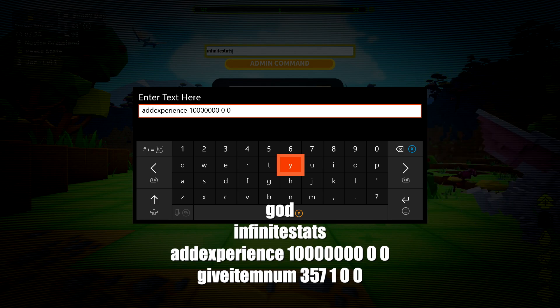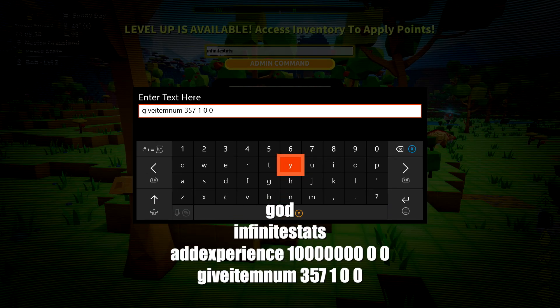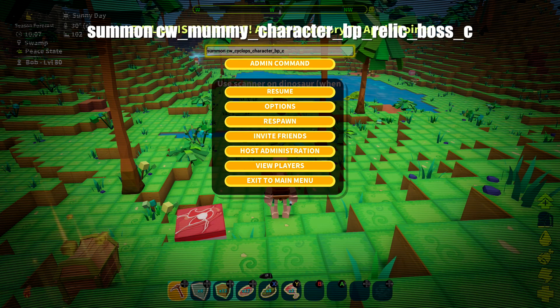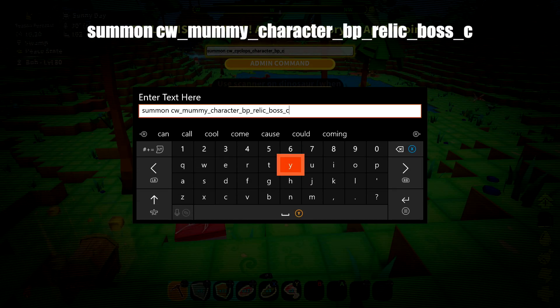Once you have all that squared away, we can go to an open area. Make sure you summon the boss — it's going to be the same as the last one, just this time replace the character with Mummy. Punch that in and then we should be good for our next fight.